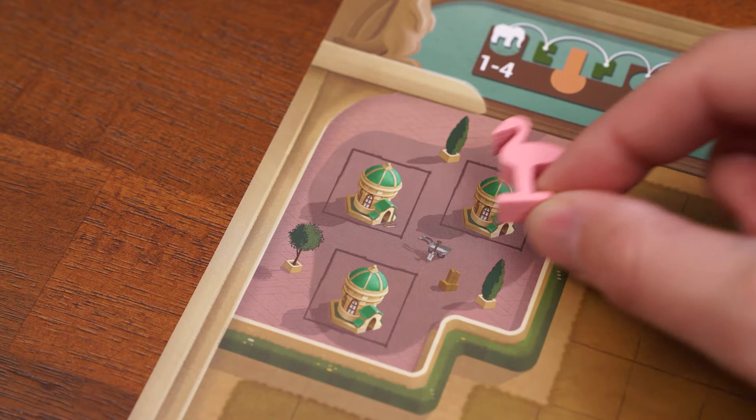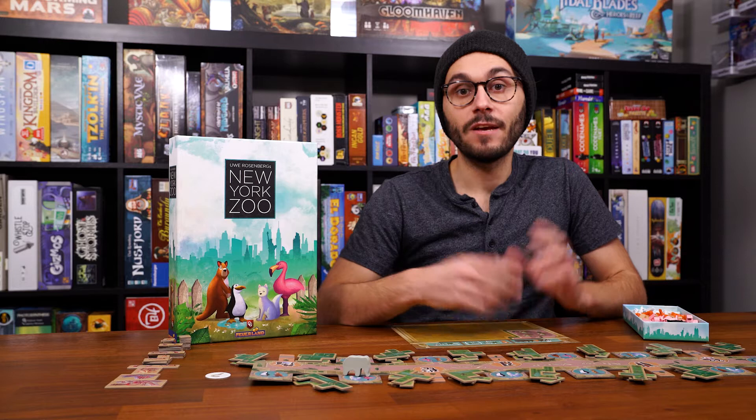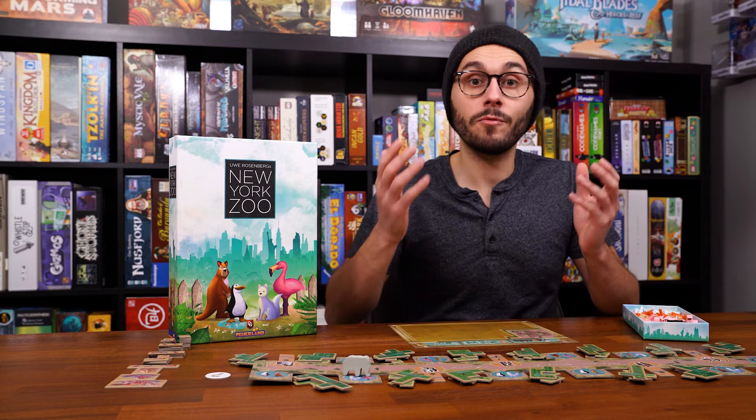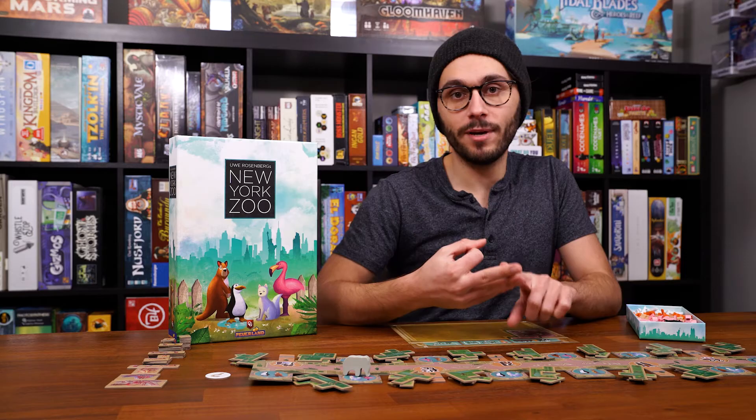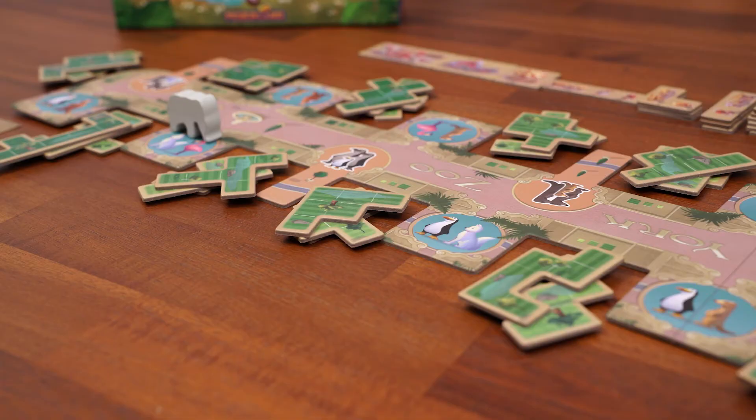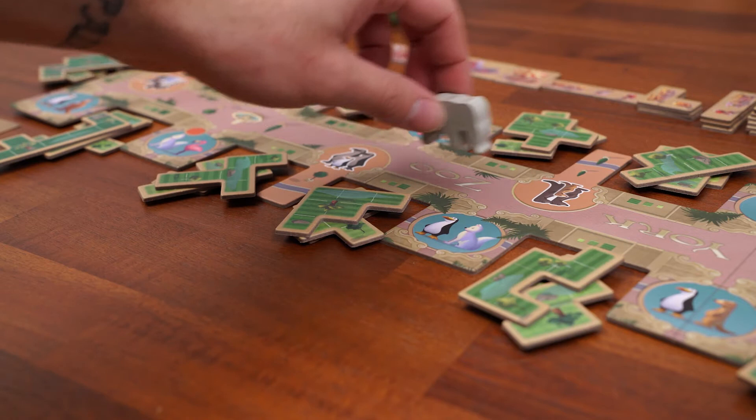Lastly, look at the top of your player board and take two starting animals based on what's shown in the top left and right corners. Place each one on an empty house on your board, and you're ready to play. This is a game about racing to complete your board — no points, first to complete wins. On your turn you'll take three possible actions: first, moving the elephant; second, taking a main action; and third, if possible, animal breeding.